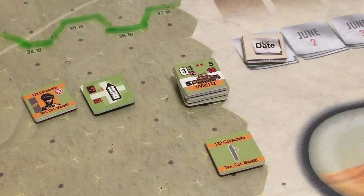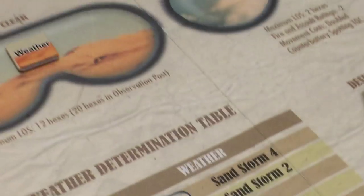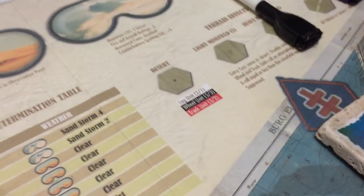When you bring units in as reinforcements, you can decide if they come in column or not. Column is a big deal in this game because it directly relates to movement. Because there are no zones of control, there's a lot more to do with movement ratings and fire zones. In this game, set in the desert, we don't really have a lot of crazy terrain — it's just going to be desert terrain.